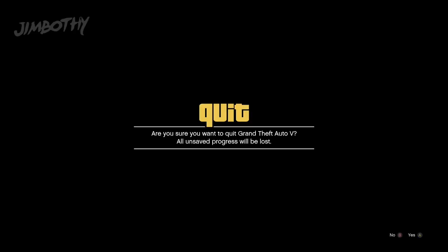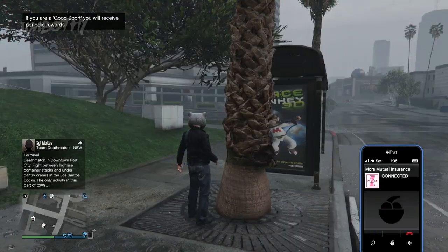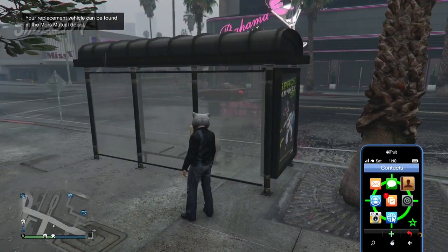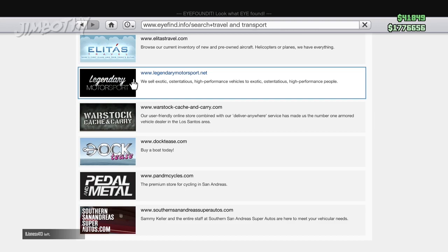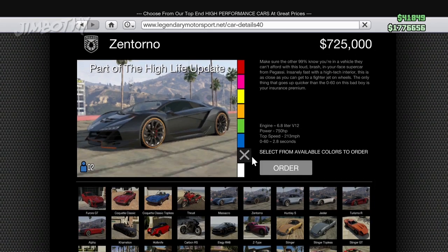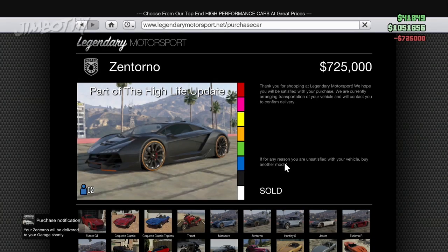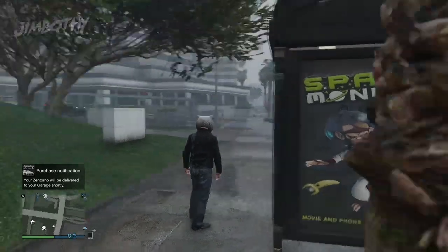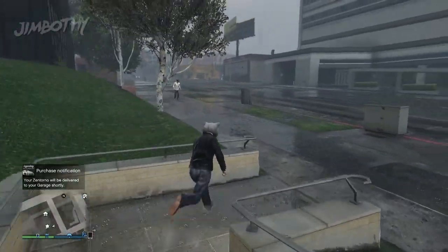Once you're inside the public lobby, what you want to do at this juncture is call up Mors Mutual Insurance and be sure to have them reinstate your Dundreary Regina. After this process has been completed, you want to go on the internet on your phone and quickly go over to Super Autos. On this page, find the Zentorno and buy it in any color you like — it doesn't matter. Buy it and have it replace the Dundreary Regina, essentially erasing the old Dundreary from existence.